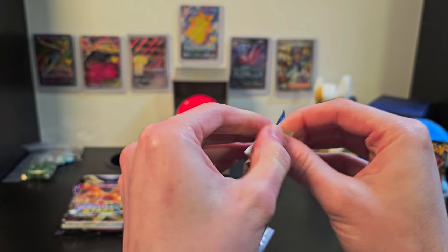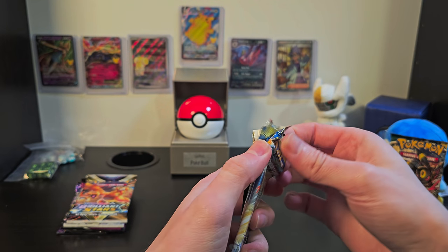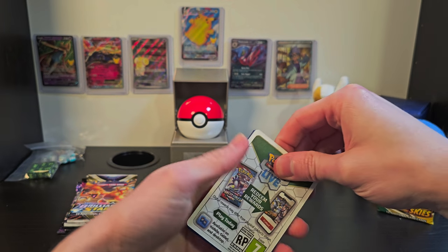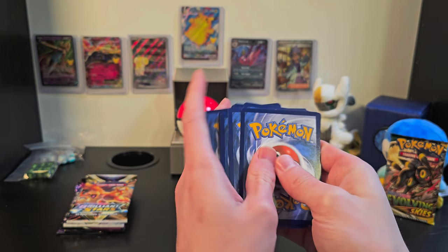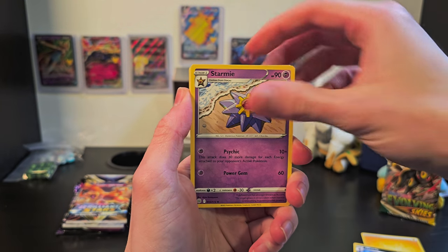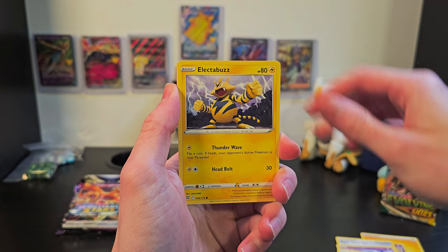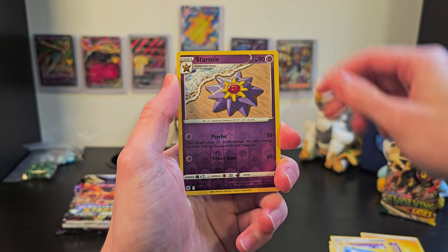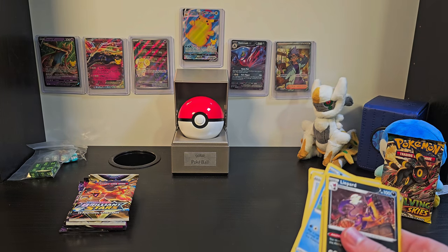Now there's a lot you can get in these packs, and honestly I'd really like just a holo Piplup, Prinplup, or Empoleon. After the Morpeko tragedy of 2023, I can't ask for too much — so anything would be great. Getting started we have our energy card, Weavile, Starmie, Fresh Water Set, Clefairy, Bidoof, Electabuzz, Hawlucha, Weezing, Starmie, and Lippard. Not bad, but we can definitely do better.